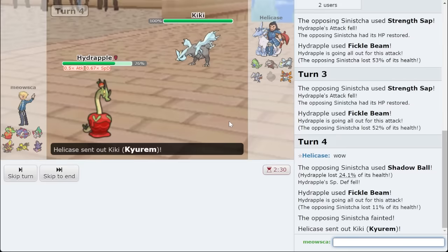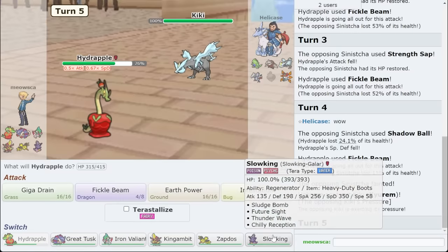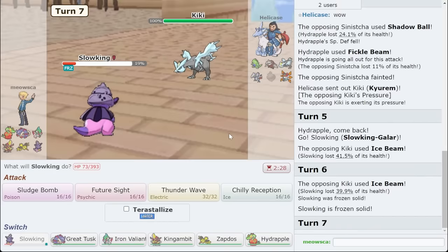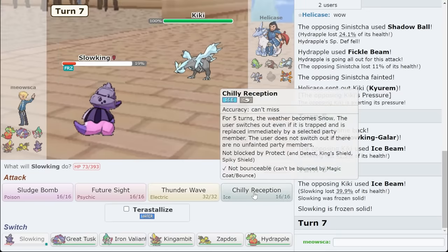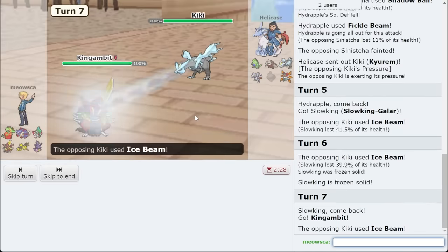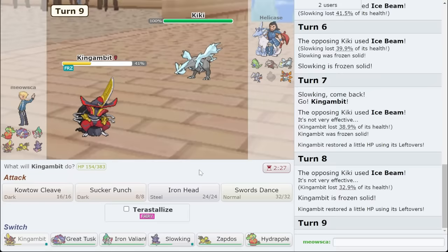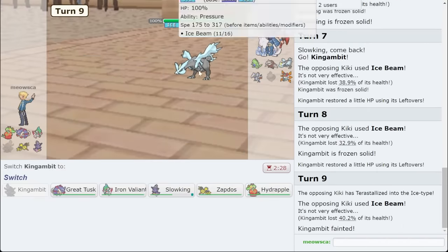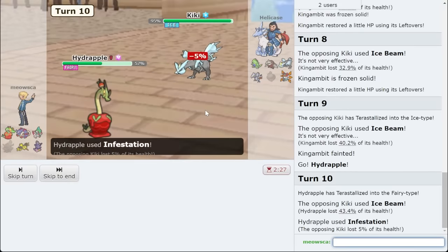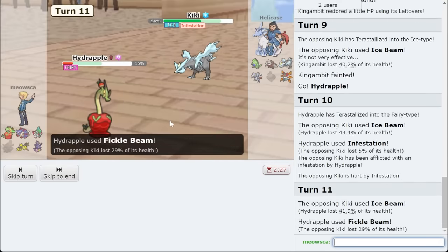If y'all haven't already left a like for Hydrapple, you gotta. Will I lose to you at the end? I'm going to go Slowking. There's Specs Ice Beam — I'll just Chilly out, give him a nice defense boost for free. Considering this Mon is only good for this, I can get them to thaw me. I guess we'll go hard King Gambit and pray it doesn't get KO'd by this. Nice — I guess I'm getting the luck back after what just happened. The double freeze after all I got was actually very funny. I'll take it.